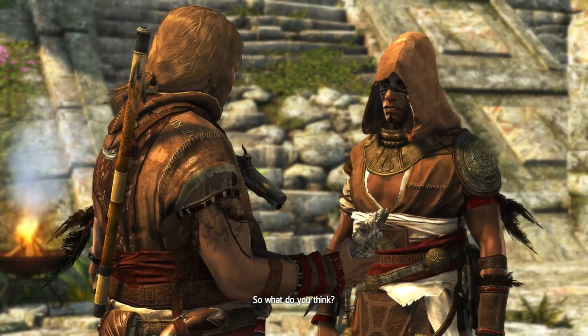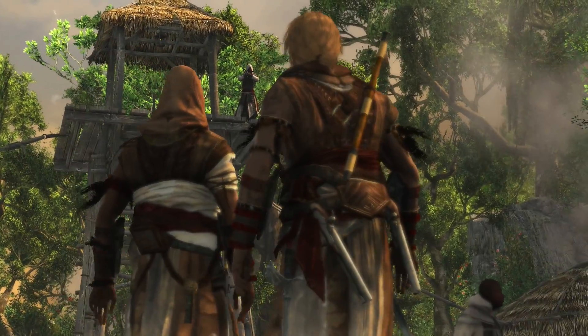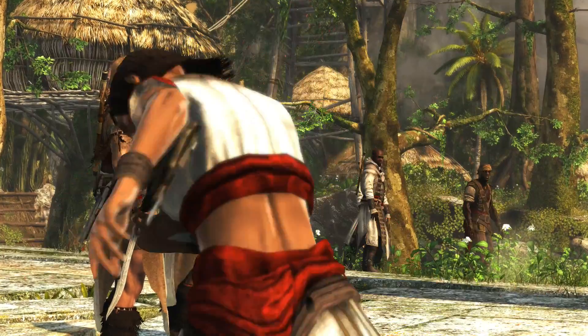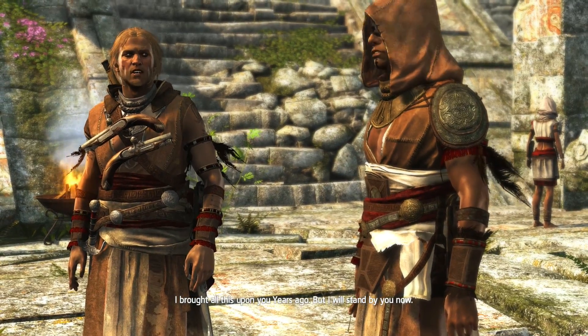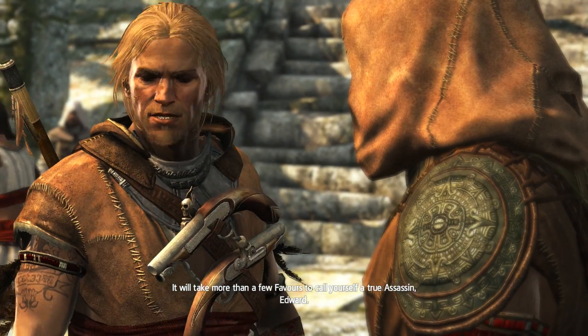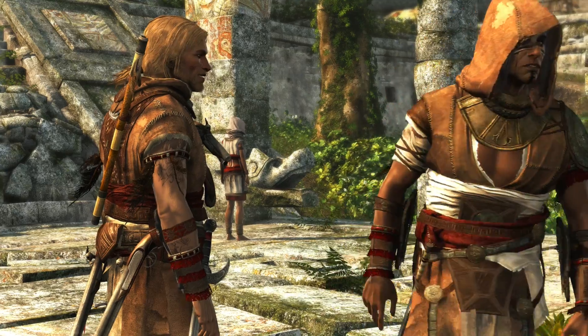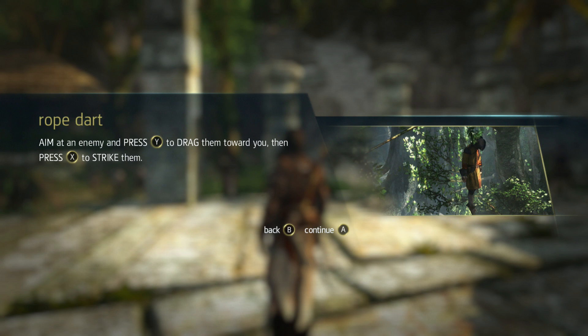'So what do you think?' 'It'll take some getting used to.' Oh, rope darts — sweet! 'The second attack this month. I should have moved this village long ago. I brought all this upon you years ago, but I will stand by you now.' 'It will take more than a few favors to call yourself a true Assassin, Edward.' 'One thing at a time, man.' Rope darts are equipped with a lethal grappling knife. Press Y while above your target to assassinate, or hold Y and move the stick to assassinate and hang him. These were in AC3 — favorite weapon in AC3.